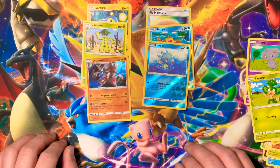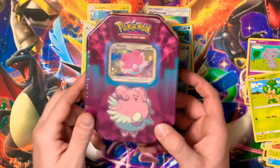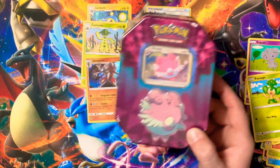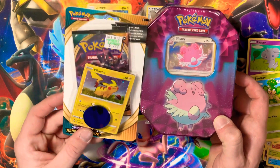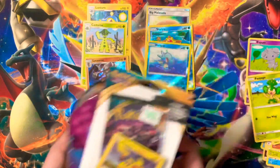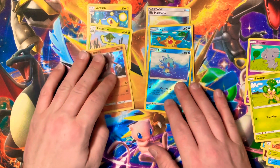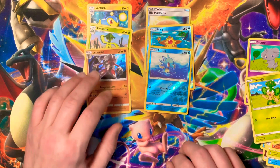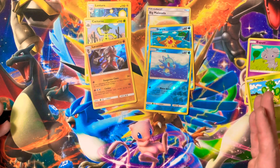Hopefully we get something better in the next video. In the next video I'll be doing the Blissey tin, plus a Pikachu blister pack that comes with a Darkness Ablaze booster. If you liked this video, look for the other ones I've done — I get decent pulls on some of those. Hope you all enjoy this one and I'll see you on the next one!